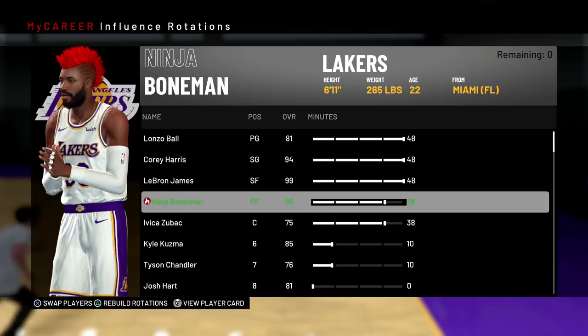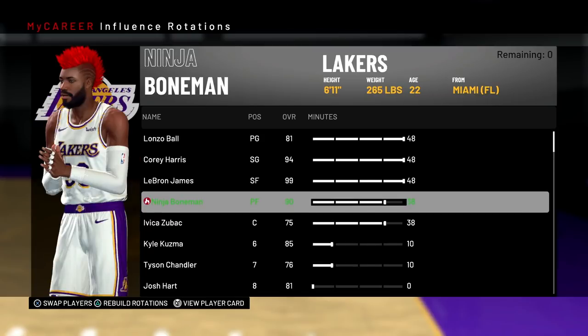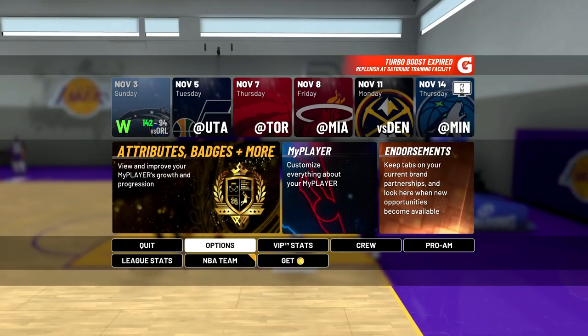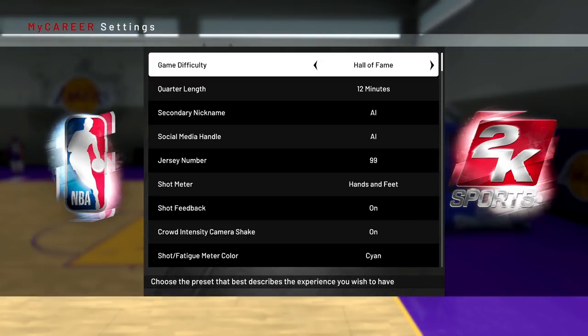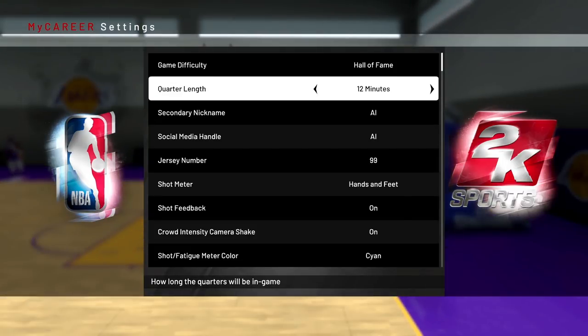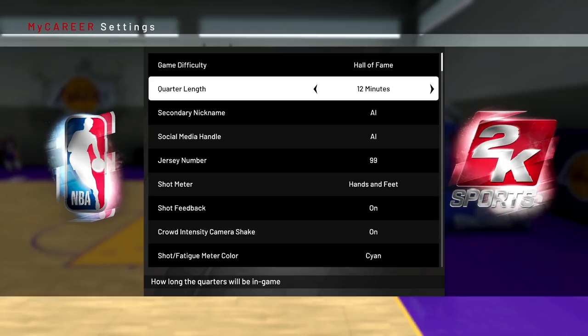Once you're done ducking the one-on-one matchup, get somebody you can actually square up against — someone you have an advantage over and can get past. You need to be putting each quarter on 12 minutes. I know it's a long time, but if you're not doing 12 minutes, you won't be getting 80K. The biggest secret to this grinding method is that you have to be able to play the whole game.